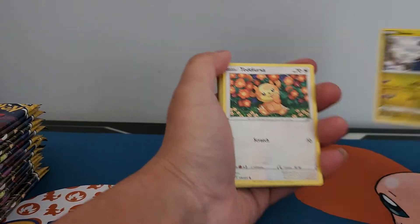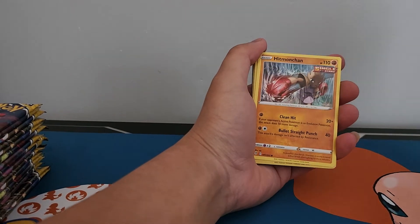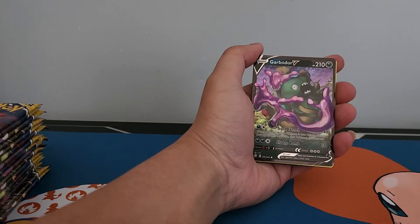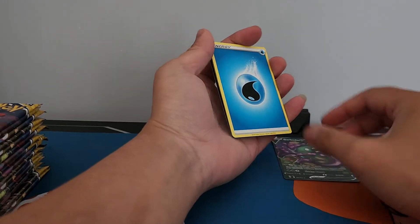Dino, Teddiursa, Phoebus, Popplio, Hitmonchan, Chinchou, and a Garbodor V — the first hit of the second half of this pack opening.